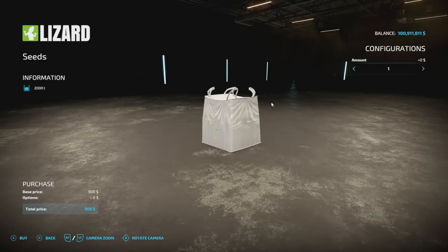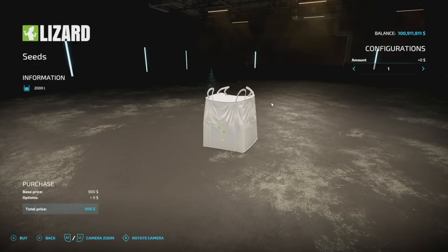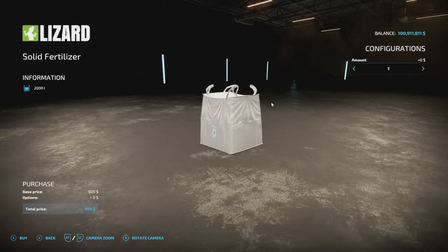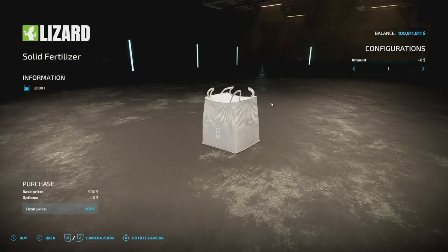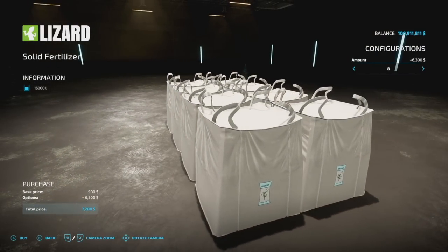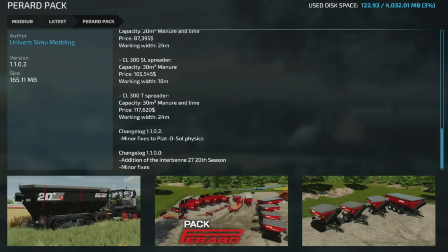We also have bags for it: a seed bag that holds 2,000 liters of seed — you can buy between one and eight of them at a time — and a solid fertilizer bag that also holds 2,000 liters, again one to eight at a time. As far as slots go, the tool itself costs four slots, and then it's one extra slot for every seed bag and every solid fertilizer bag.